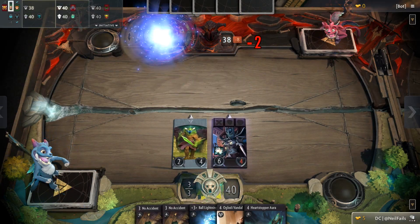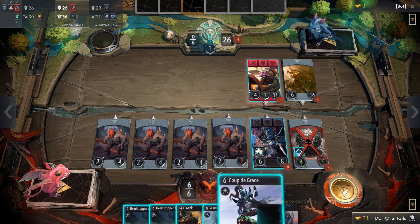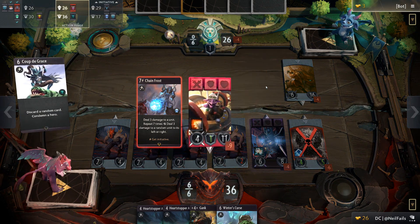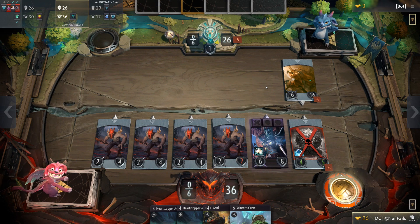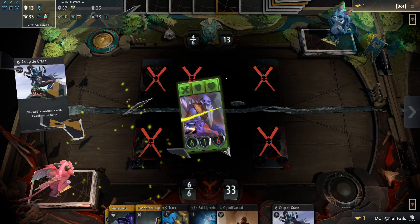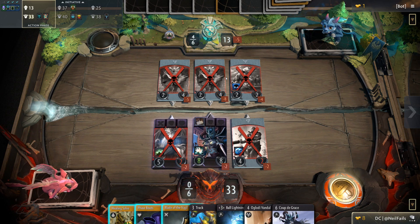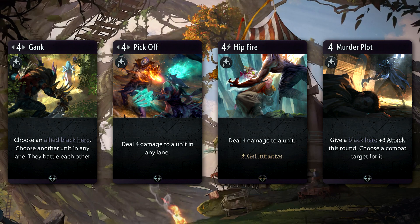She also rates second highest in HP for black heroes with eight. Her signature card is the six-mana spell Coup de Grace. Any time you play against PA you're scared of the ever-approaching six-mana round. You do discard a card when using it, but taking out a hero can be the game-winning play. Coup de Grace only works on heroes, not creeps, and the condemn effect is not really counterable outside of a death shield — not even damage immunity will save you.